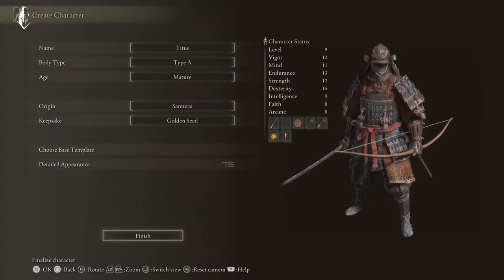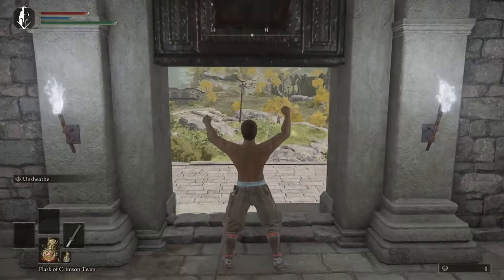Alright, so to start off pick Samurai — you don't have to, but if you want two katanas pick Samurai. I picked Golden Seed as my keepsake.